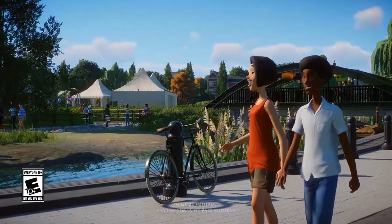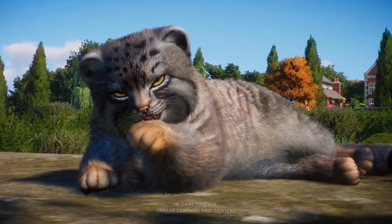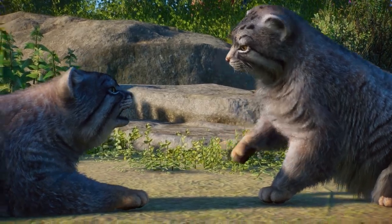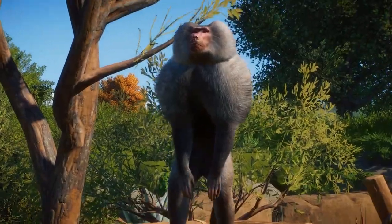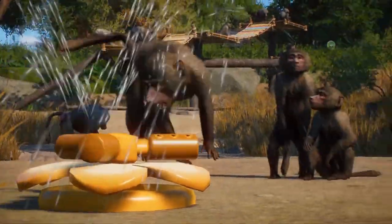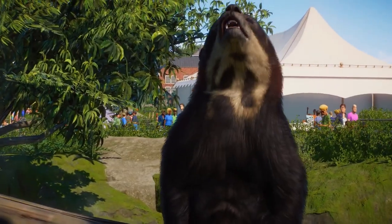Frontier has announced the Zookeeper's Animal Pack, what is assumedly part of the Zoo's final DLC — we'll have more on that later. This pack is releasing on October 15th with 7 animals and over 95 new scenery pieces, as well as the 5th anniversary update or 1.18, which includes new hats, a jelly enrichment item, and the African Leopard. Let's get into it.